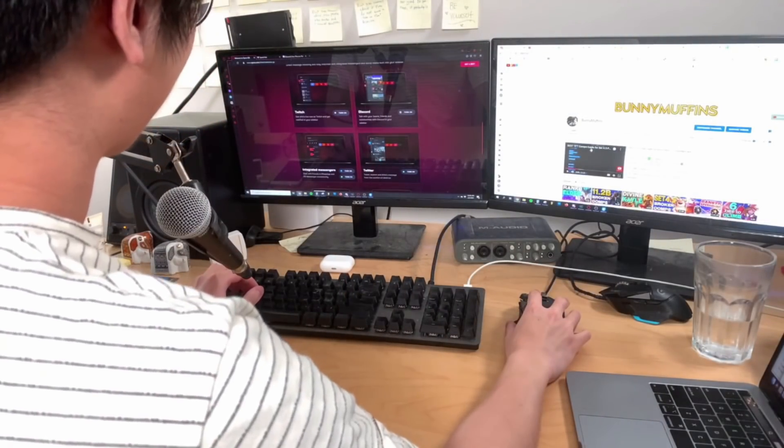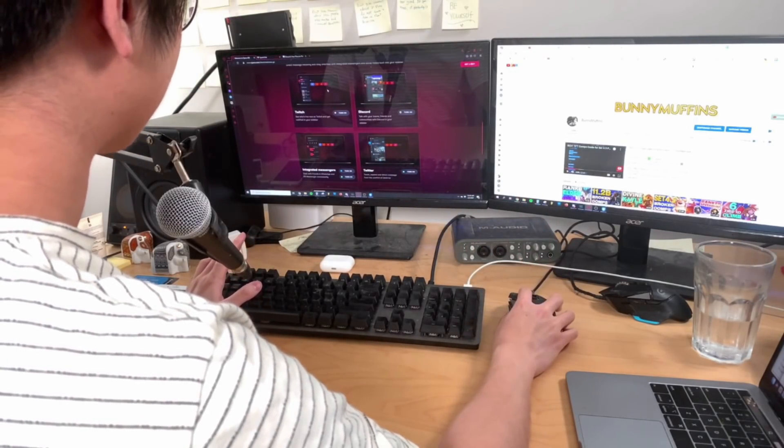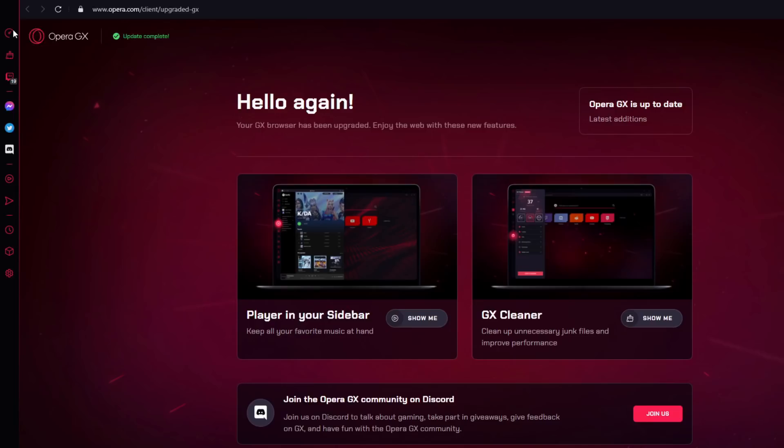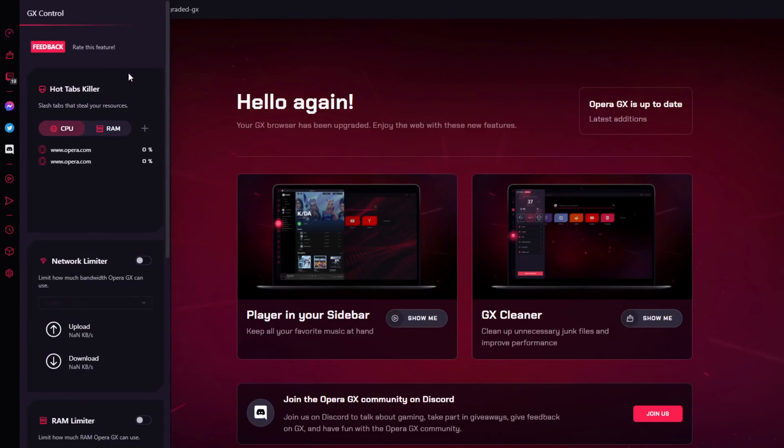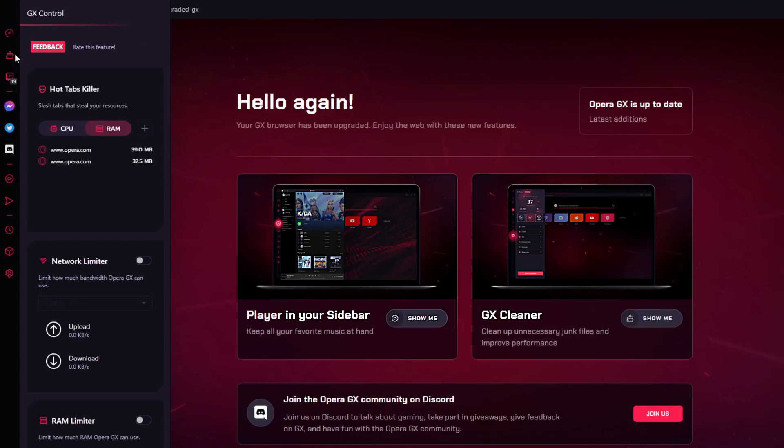I want to show you guys a new browser called Opera GX - it's made for gamers. I'm showing you guys a dashboard right now. Let's start with the GX control menu where you can see which tabs are using the most CPU and RAM. If we compare Opera to Chrome right now by doing Ctrl+Alt+Delete, we can see that Chrome is using significantly more resources than Opera.